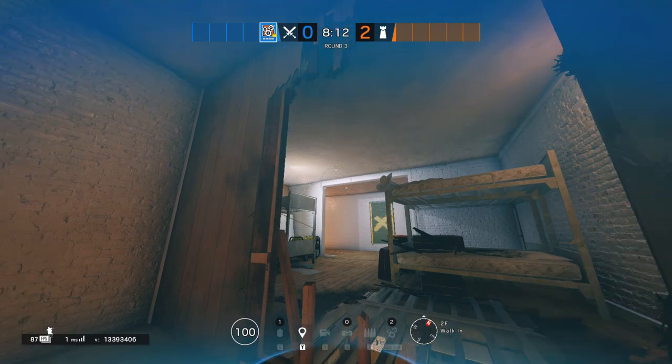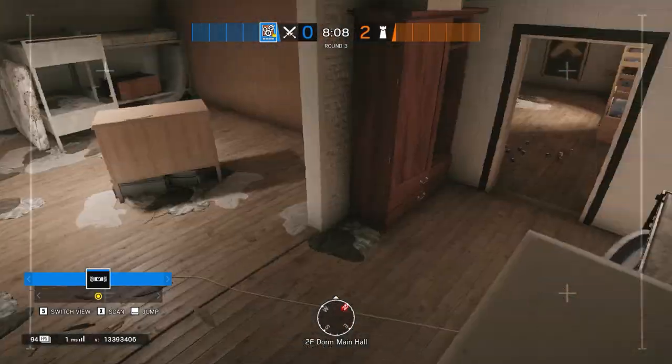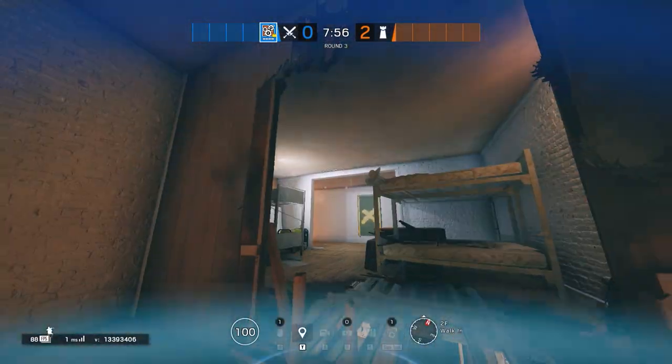Number 6: A Ying throw that Macy J had shown us, which you can use to blind anyone by the White Stairs top, as well as the Kids Bedroom.